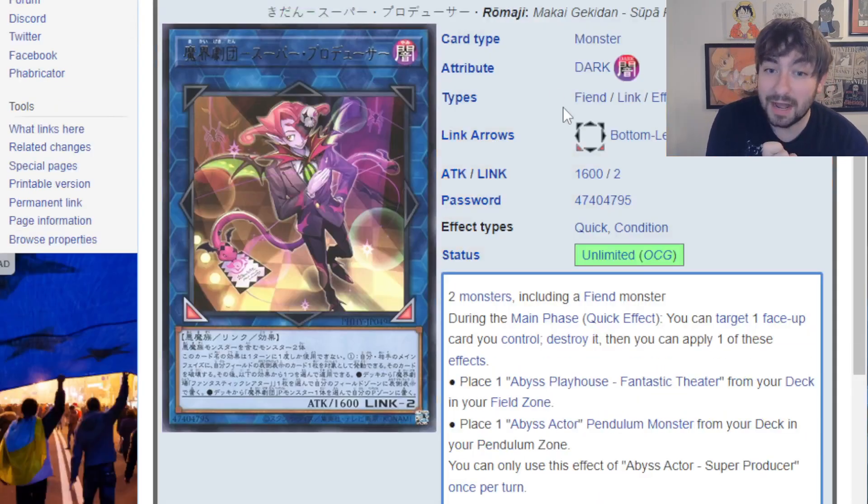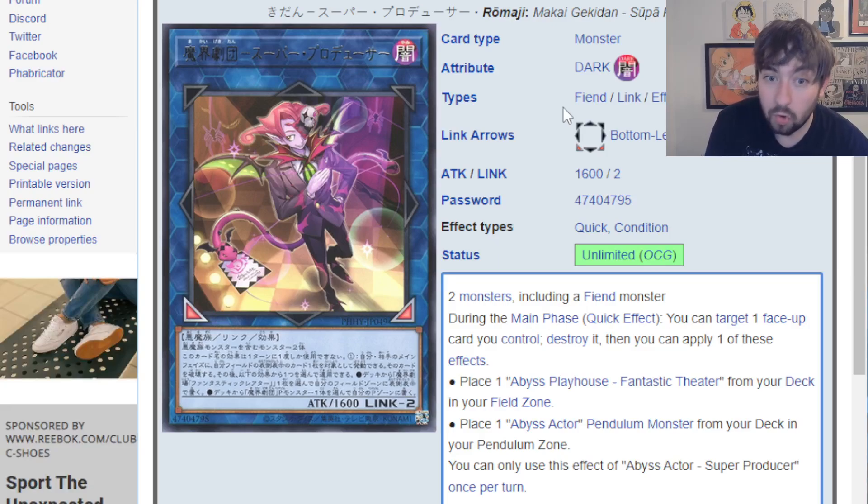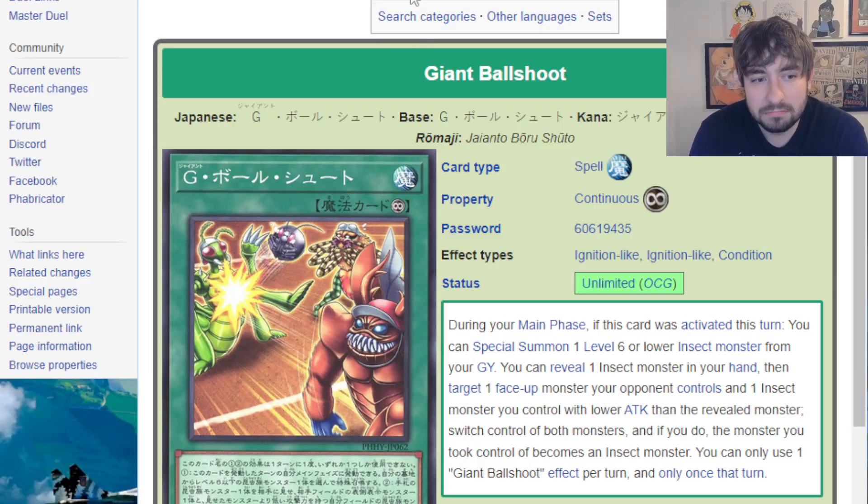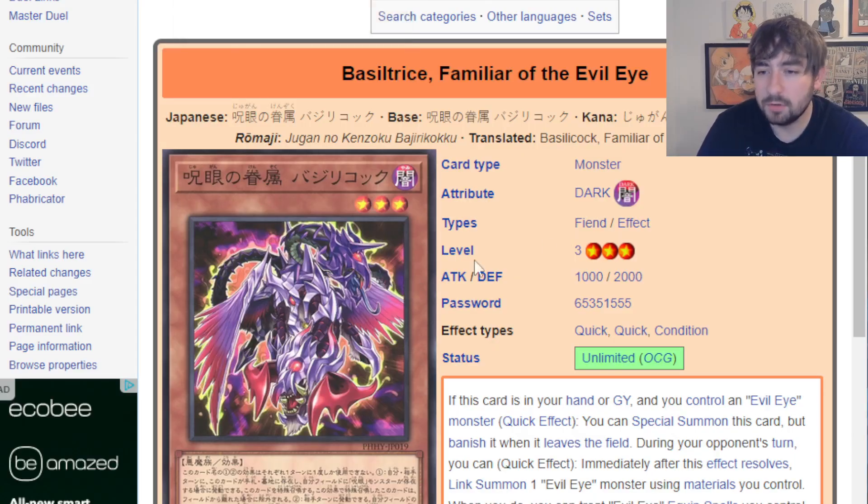Abyss Actors — this one is one I'm personally interested in. I think they legitimately become a Rogue deck here as a pure variant because of this new support. They get like four new cards and they're all pretty sweet. Very interested to see how legitimately they can play. A couple of Insect cards are actually kind of marketed as Weevil Underwood support. The best of the pure Insect stuff here was Giant Ball Shoot — it's a pretty good Monster Reborn spell with a potential bonus effect on a later turn, but nothing too crazy overall.